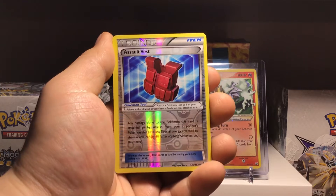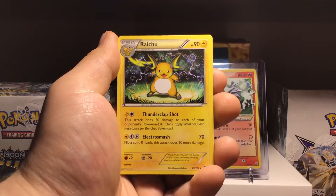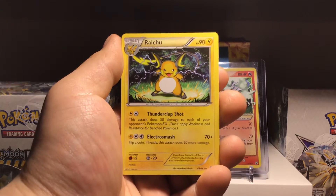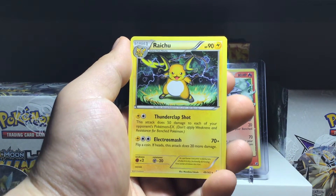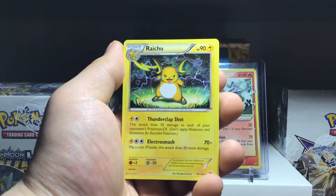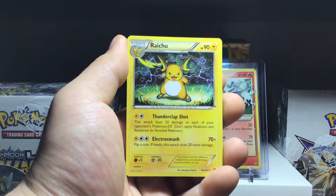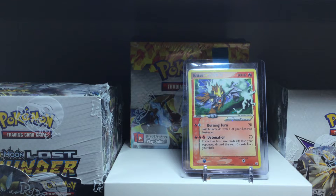Reverse Holo is an Assault Vest, which is an uncommon — it's a good-looking card. And the rare of the pack is a Raichu non-holo. I think this is one of the theme deck Pokemon that Breakthrough had, if I remember correctly. I like the artwork though — Raichu's a good-looking Pokemon. Would be cooler in a holo form, that card. So, enough about Breakthrough.